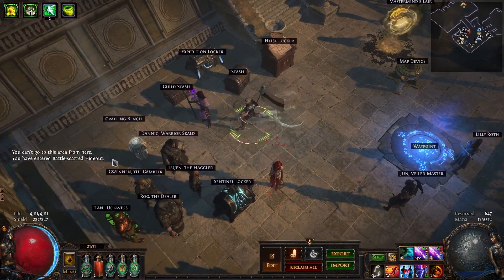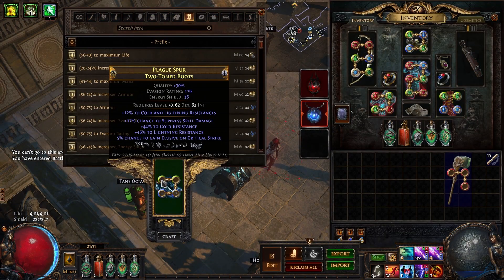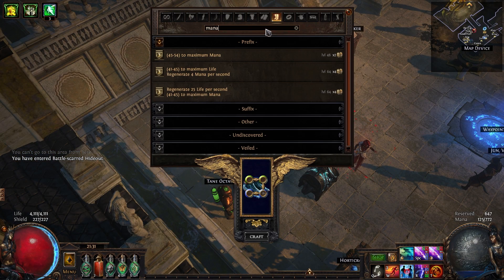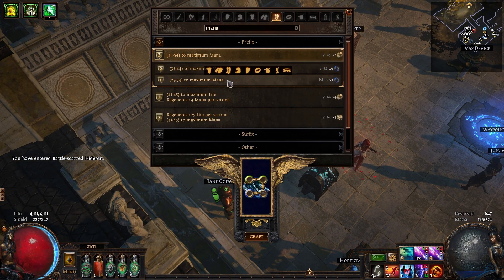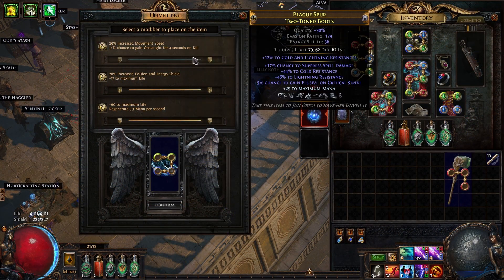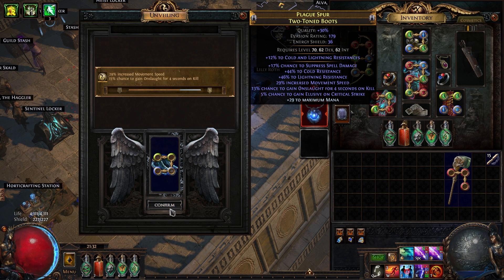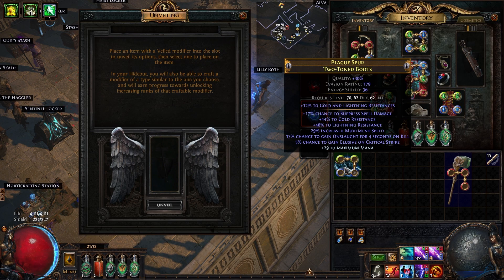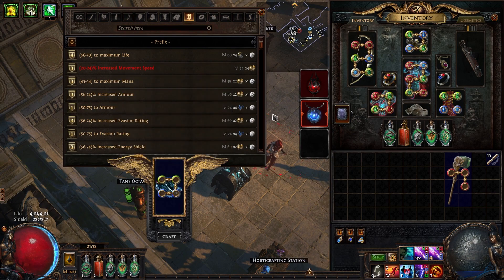Now with this, we want to bench craft on mana in order to block any unwanted modifiers for the unveiling. And there you have it — movement speed and onslaught on kill. After checking on the PoE website, I would say these boots are worth roughly 20 exalts, but since my pair of boots are actually not that great right now, I'll probably end up using these myself.